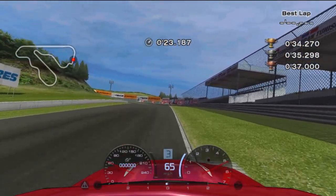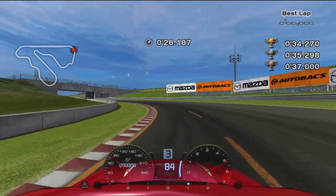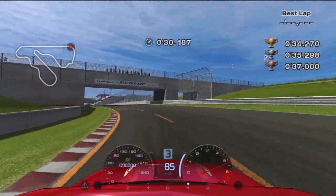Drive up the hill before turning in after passing the grandstands on the right. Keep the power down, aiming to hit the apex of the turn before exiting wide and finishing the test.